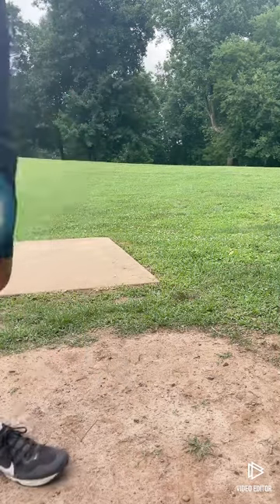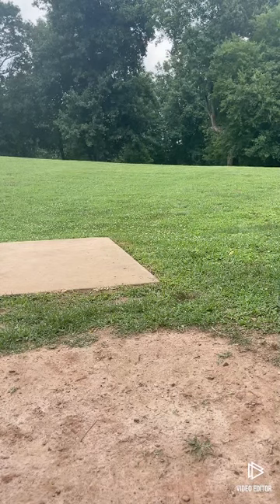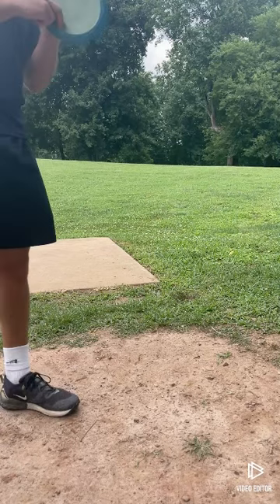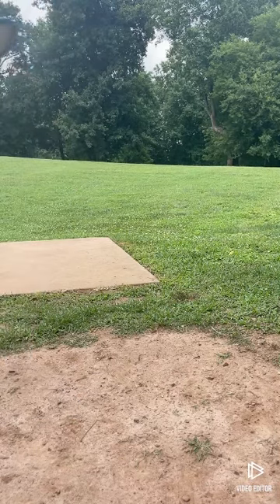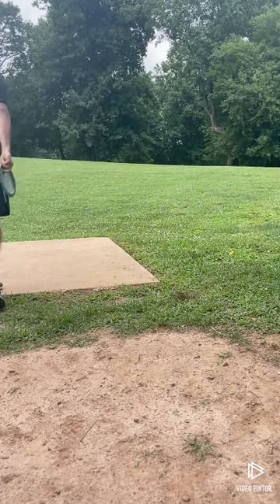Hole one, 486, dogleg right. Destroyer for the first nine holes. Hopefully I can just get one out in the fairway. The goal for the full 18 is just to be under par — through the Glitch and through the Destroyer, just be under par. Just try and forehand one down the middle of the gap.